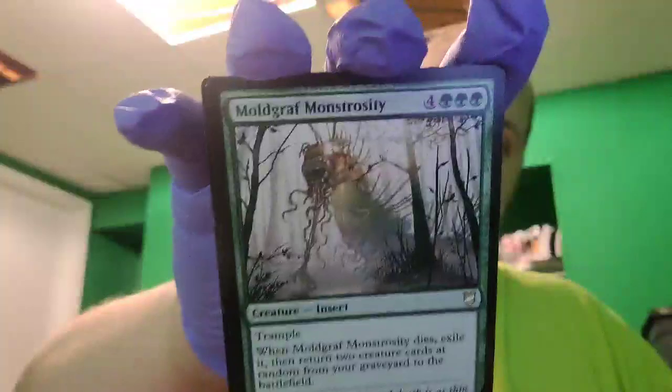I'm gonna have to start putting some of these in protective sleeves. Skarrg Goliath — a beast creature with 9/9, trample, and blood rush. Discard it: target attacking creature gets plus nine, plus nine and gains trample until end of turn. Then I have two Moldgraf Monstrosity — an 8/8 insect creature with trample. When it dies, exile it, then return two creature cards at random from your graveyard to the battlefield.